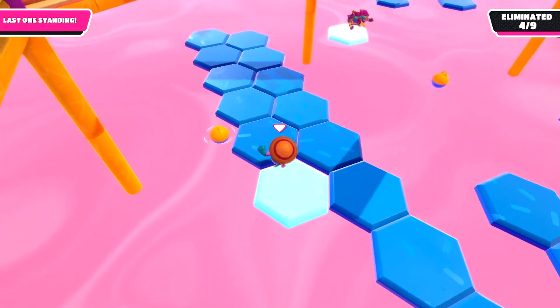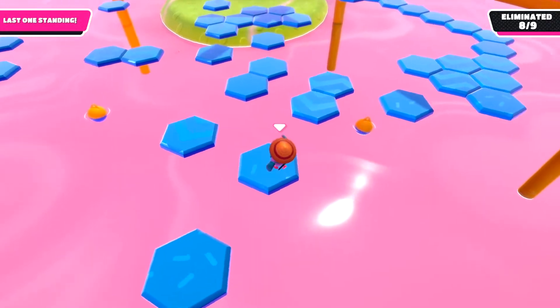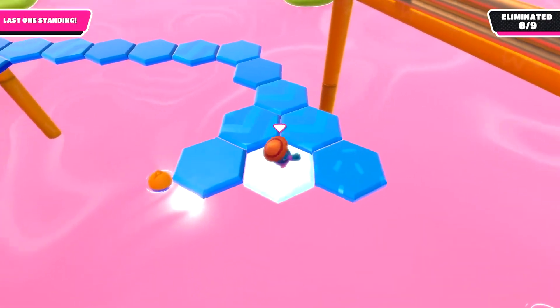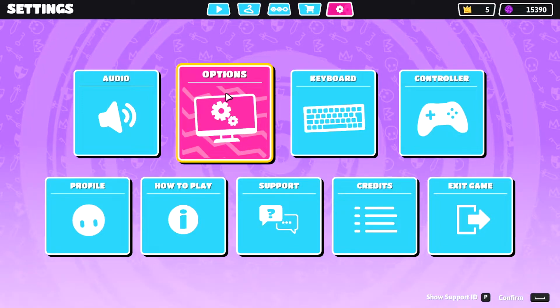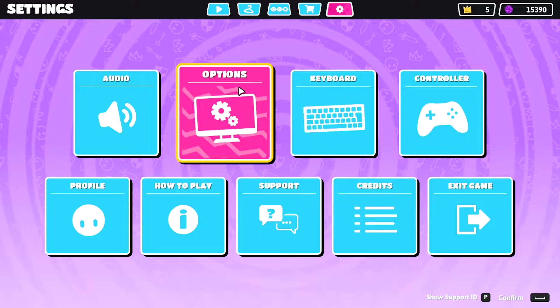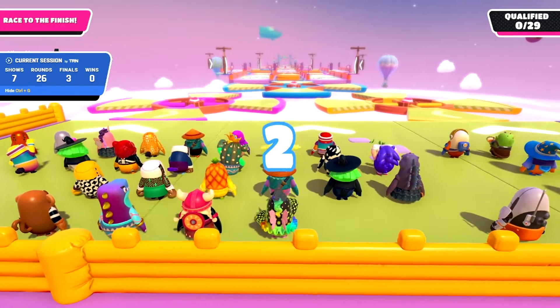The second thing I'll cover is the new server region selector they added. This is super useful because now if you're on Australian or Asian servers, you can select more popular regions like North America or Europe to find matches more easily. I'll show you how to find this setting — you go to Options, and right there you'll see the server region selector where you can choose Europe, Australia, Asia, South America, or US servers.